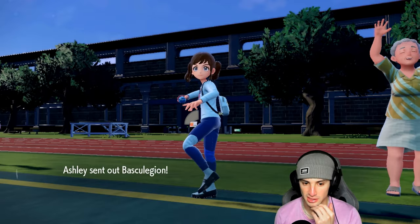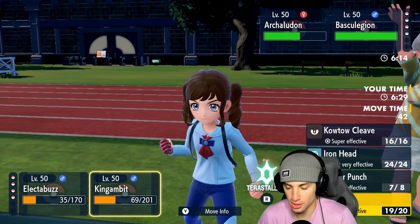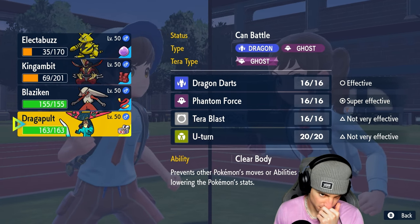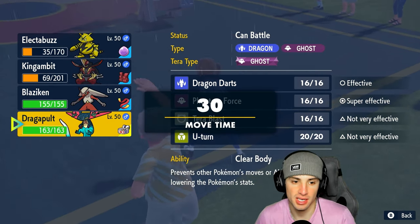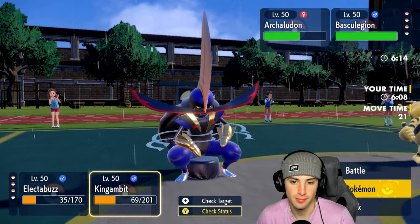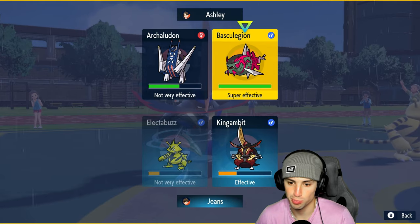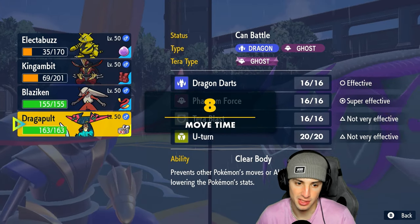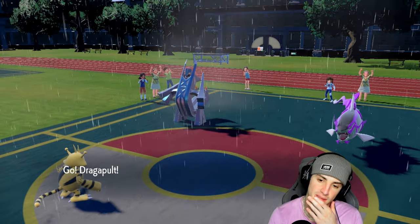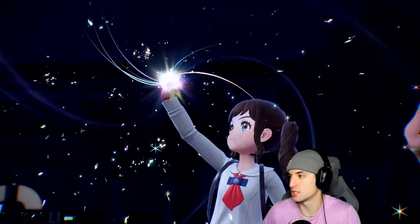Their next Pokemon is Basculegion and they're going to tera here. After seeing Sucker Punch I feel like you have to tera. I'm going to go for another Follow Me — do I Sucker Punch or hard swap? We're going to go Thunderbolt and swap Kingambit in. I think they go for a water move into Electabuzz and then stick with Body Press through Kingambit — there's no way they're just sitting on the field with Basculegion without terifying and protecting.